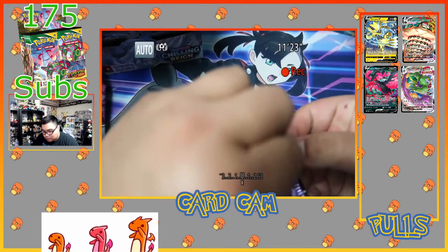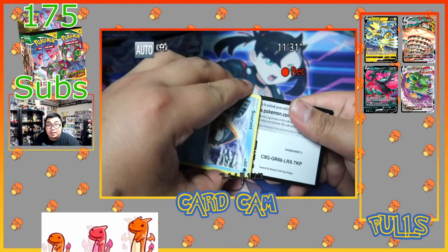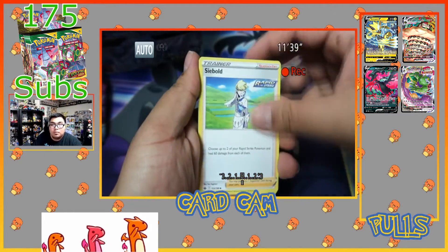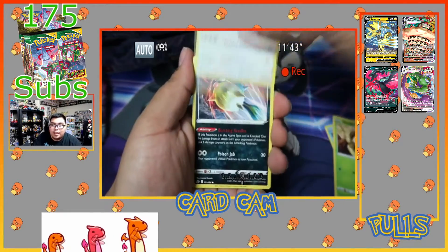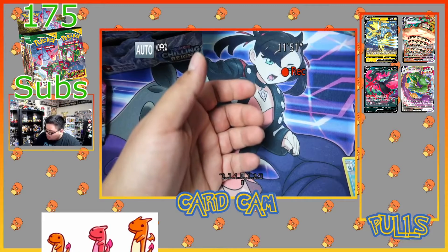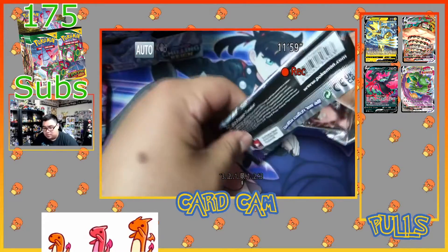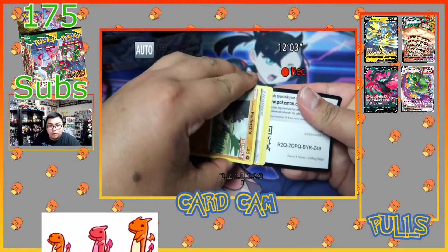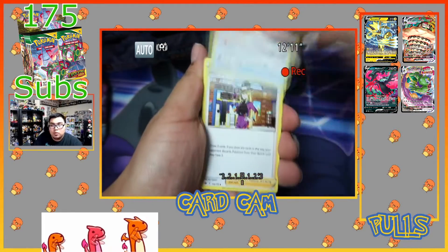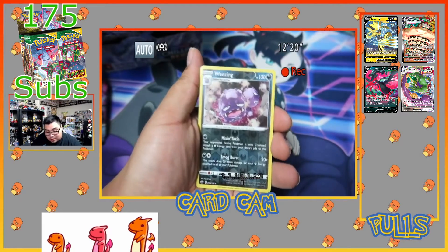We've pulled two Vmaxes and two V's — no full arts yet, no secret rares, no alternate artworks. If this is how the box is gonna end I would cry, no cap. We got Drizzle, Bulbasaur, Melanie, Snover, Castform, Weedle, Qwilfish, Ralts. That pack was smooth. This next one is gonna be a secret rare shiny Snorlax, I can tell. Code card for you guys. We have Echoing Horn, Scroll Piercing, Avery, Farfetch'd, Castform, Larvesta, reverse holo rare, Wheezing, and a holographic Cinderace!